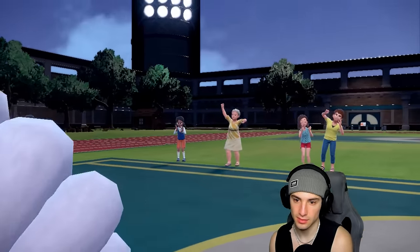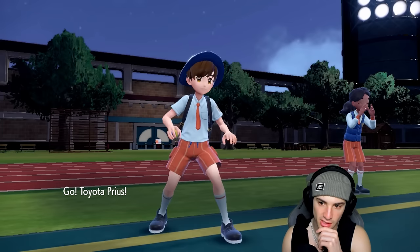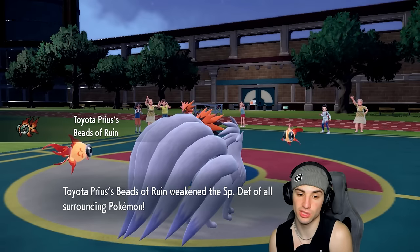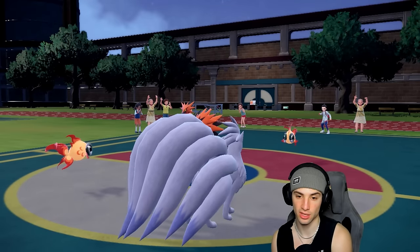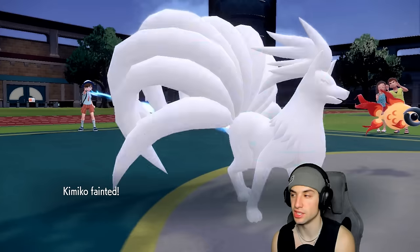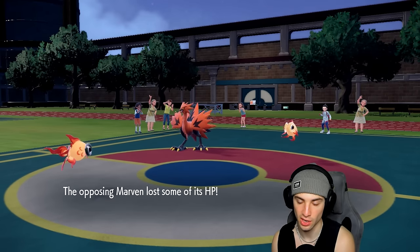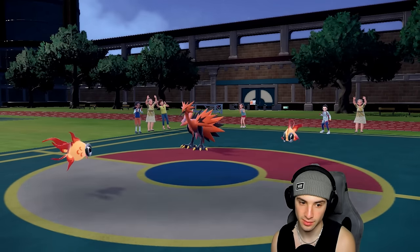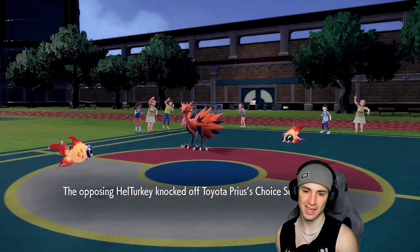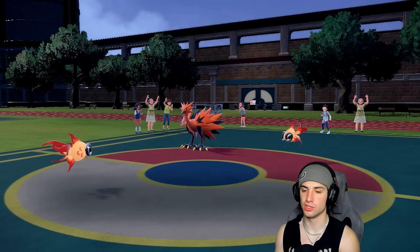This is a solid matchup — Chi-Yu at minus one is pretty big. We swap in our own Chi-Yu with the Choice Scarf, which is huge. The only Pokémon I have to worry about are Raging Bolt and Galarian Zapdos. He ends up Knocking Off my Choice Scarf, which is kind of annoying — I like my Choice Scarf. I could just swap back to Jumpluff here.